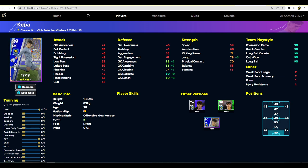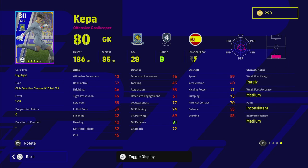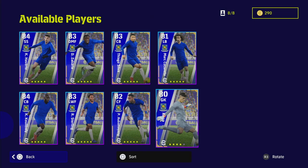Finally, Kepa goes to 90 in goalkeeper reflexes, but there's nothing to shout home about here. He has inconsistent form, which is a real issue for this card — he's on a B rating now but won't always be. He does have long throw and a fairly decent stat range, but he's just a very average goalkeeper overall.